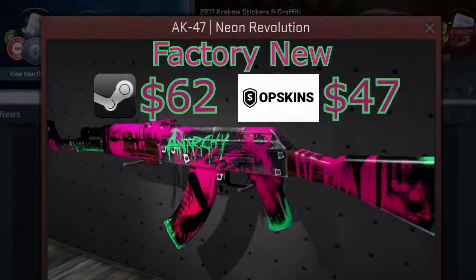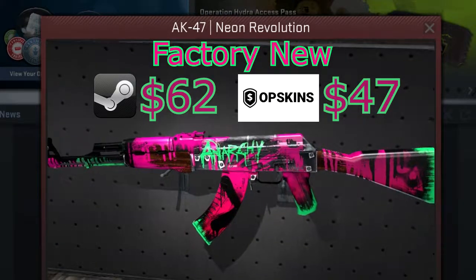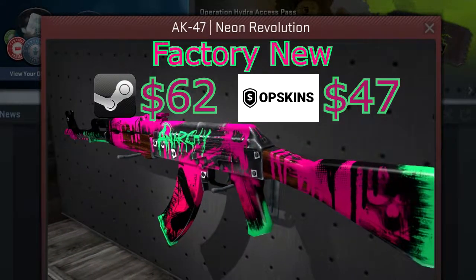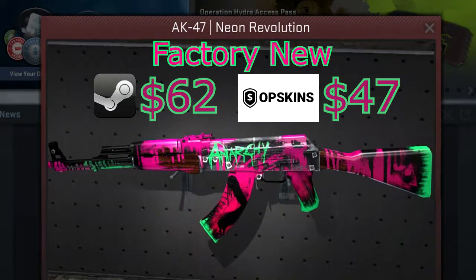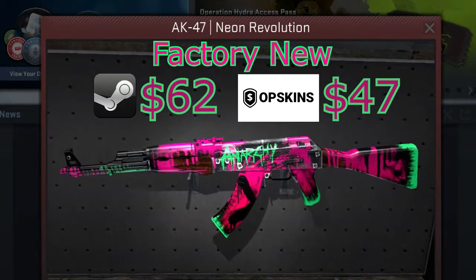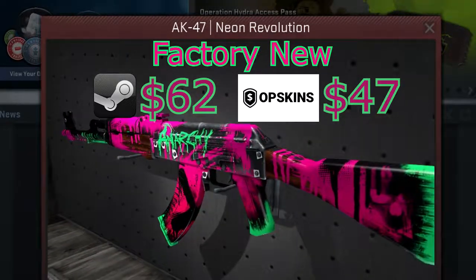Coming in at number five we have a pretty new AK skin, the Neon Revolution, which was added in the Gamma 2 cases. I picked this skin because I really liked the Wasteland Rebel AK design but it was a bit too dull. The Neon Revolution is a perfect combination of the Wasteland Rebel's rustic design but with colors that really stand out. In Factory New it sells on the Steam Market for around 62 bucks, or around 47 bucks on OP Skins.